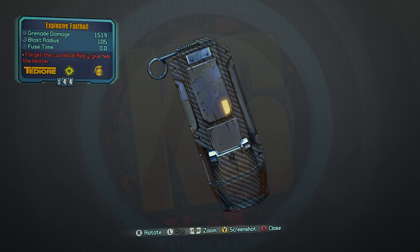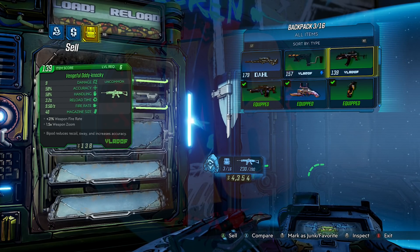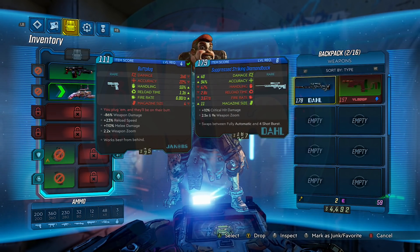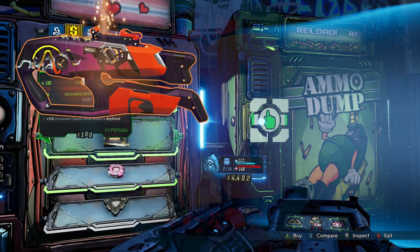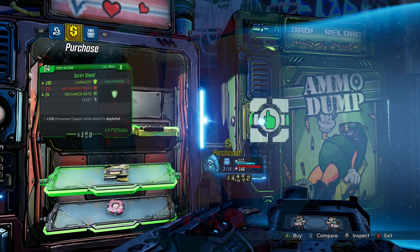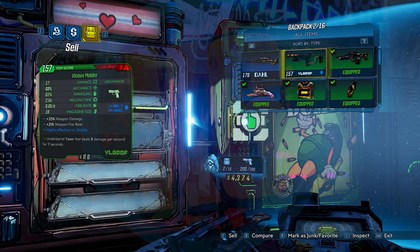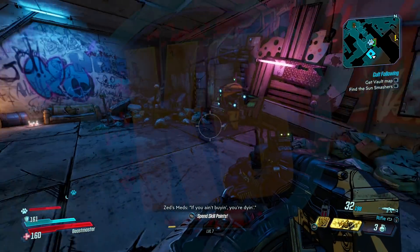Finally, from Borderlands 2, the Fastball grenade mod. It's kind of an easy farm but Boll can be pretty stingy, so if you need more items to unlock that Legendary Maliwan from the VIP program, go ahead and invest in this one. By unlocking any eight items — it has to be a gun, shield, or grenade mod, not heads and skins — you'll earn a Legendary Maliwan SMG to use in Borderlands 3. That's the only way to get it, so spend your points wisely before BL3 launches.